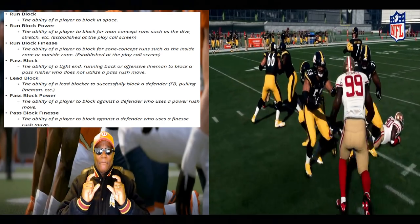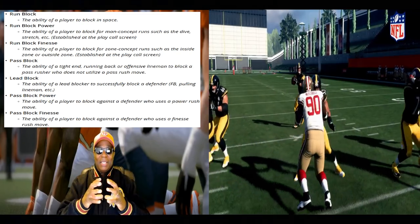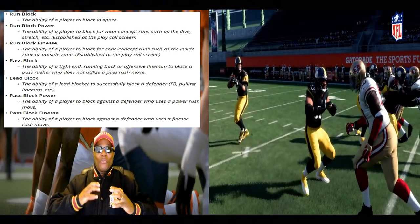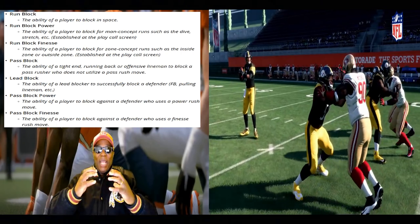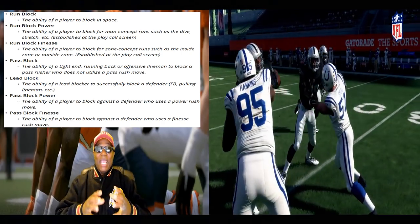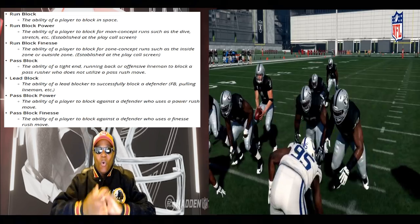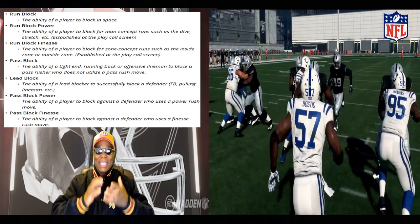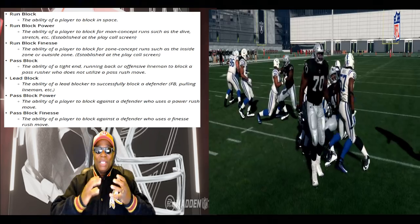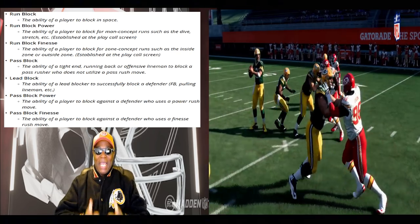You're gonna have to get linemen that adapt to the type of plays you want to run. They're gonna react differently based on the different attributes or archetypes of the defensive line. We may finally have that chess match between the offense and defensive line — war in the trenches — and you get to design your offensive line. Maybe this year it really matters. Another attribute is run block finesse.